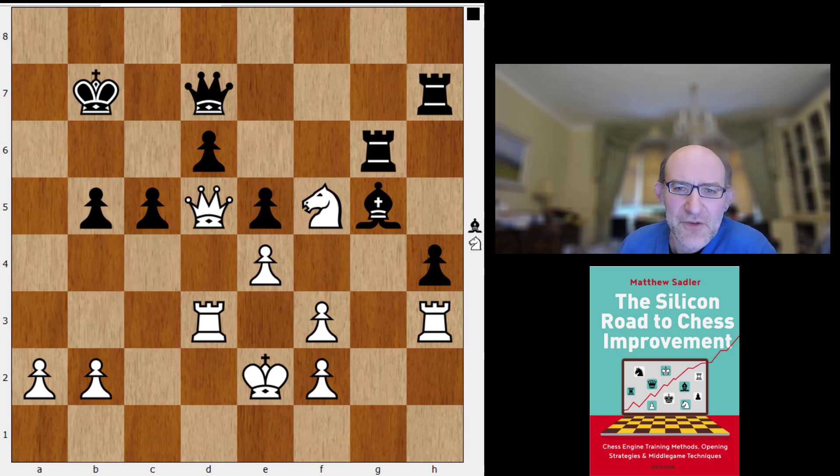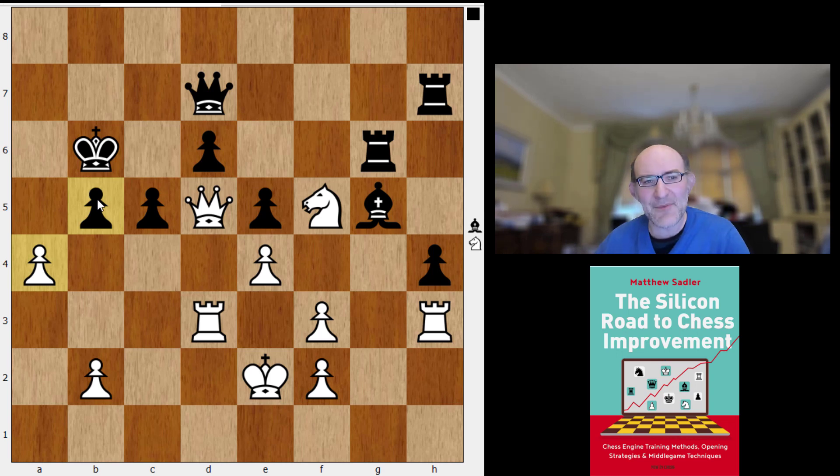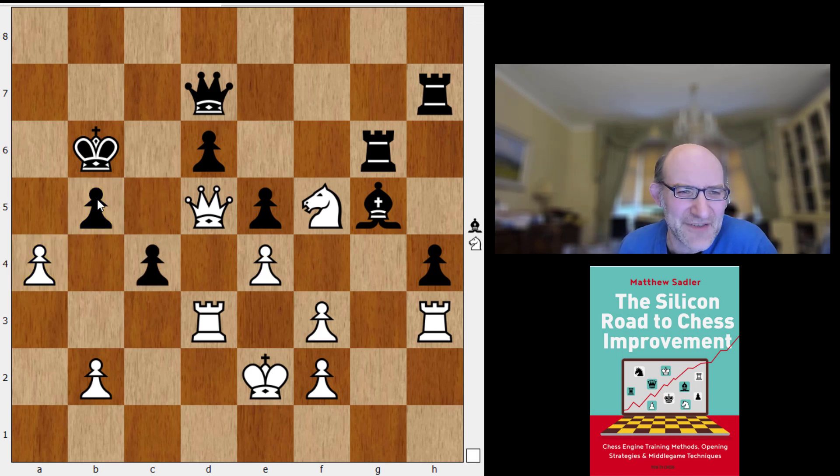Komodo played the move that I would have played instantly: takes, takes, queen d5 check, king b6, and now a4 — just trying to open up this king. At this stage, whilst I was looking at the game, I really thought that this counterplay from black was ill-timed. But Stockfish finds an amazing defensive structure.